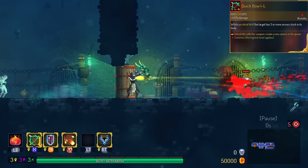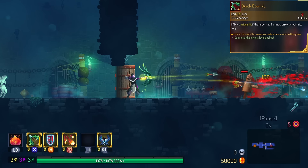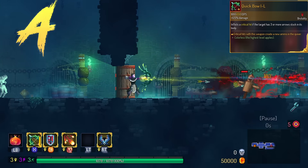Quickbow has a brand new effect — if there's an arrow in the enemy, you get an arrow back, which technically gives this thing infinite ammo. This is in the A tier because I think Quickbow is a rather weak weapon in general.